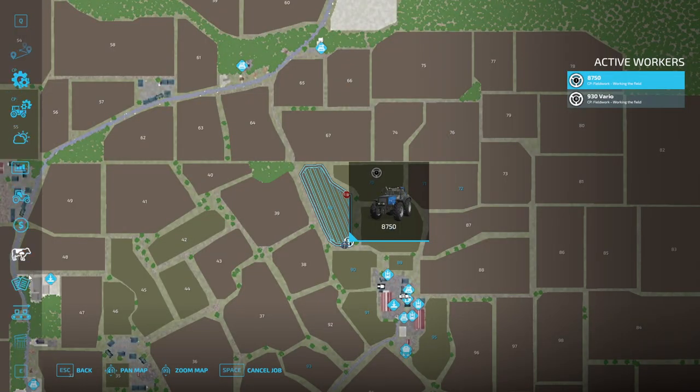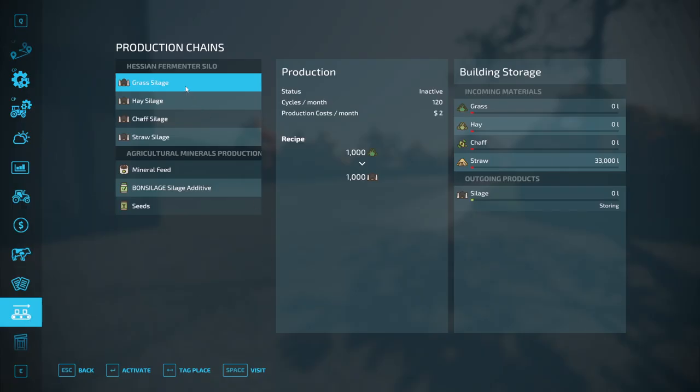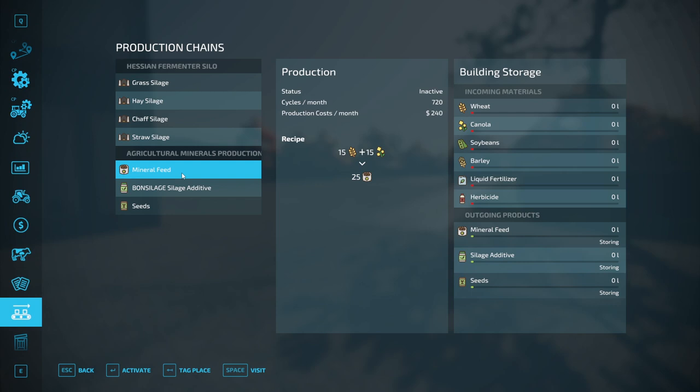For this production we are going to need mineral feed, and we're going to need wheat and canola. There are different other things we can do — we'll probably get into those as well — but this is the one I really want right now. Problem is I have no wheat fields and no canola fields, so to get this going I'm going to see if there are a couple of fields I can buy cheap that are ready to go.